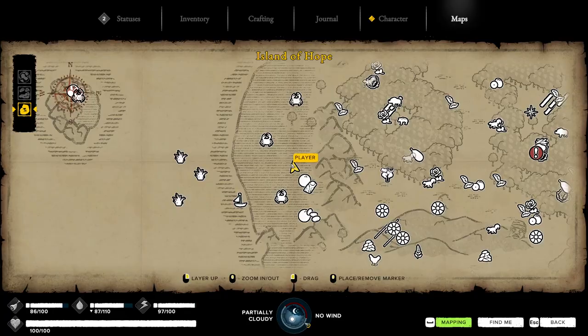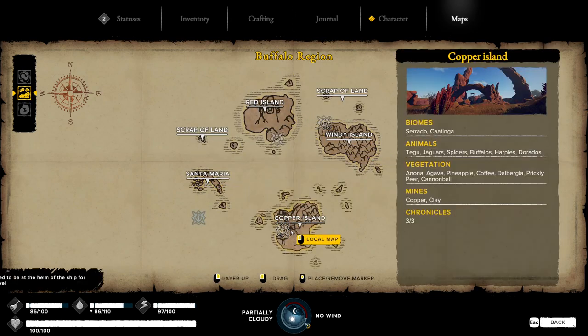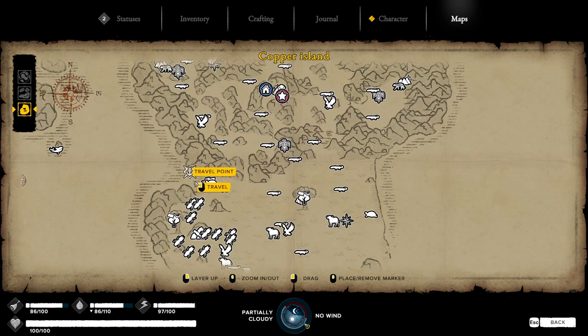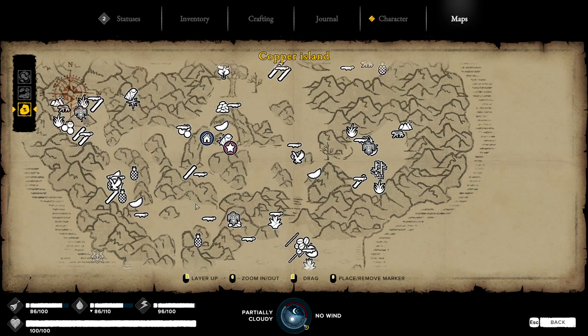Now for the harder part - moving into the next region. I'd recommend following the quest line and going right to Copper Island. Dock right over here - this is probably the best place to dock, maybe over here too if you want to go all the way around. You get a fishing area and you can run right through here. Build your improved cart on this island once you have some copper. Then head straight through this pathway to the center of the island, where there's already a pre-built base with basically level one stuff already there.